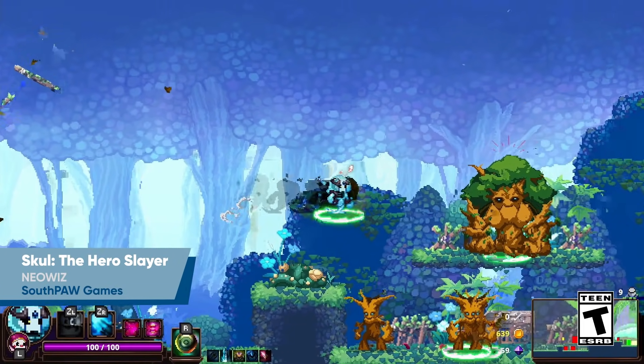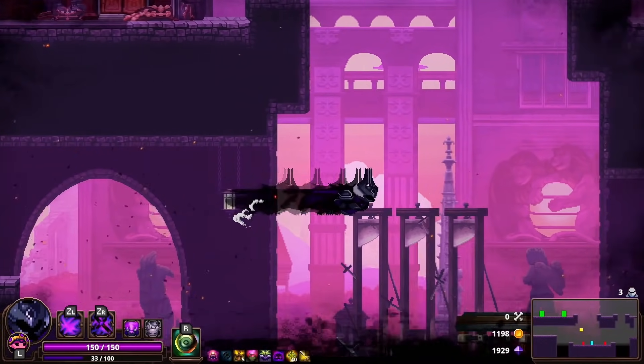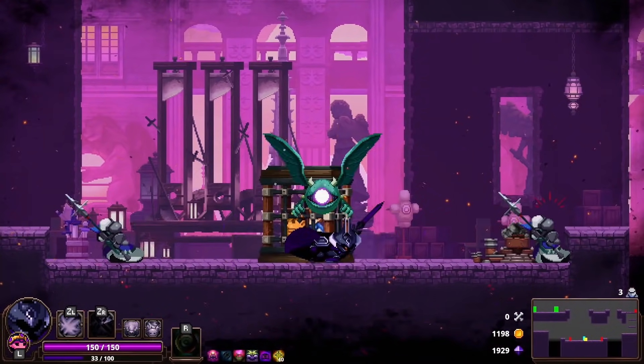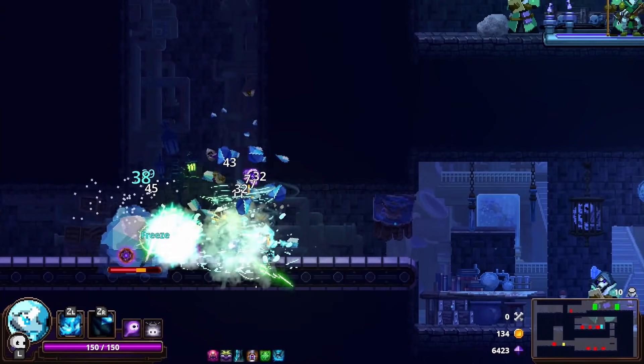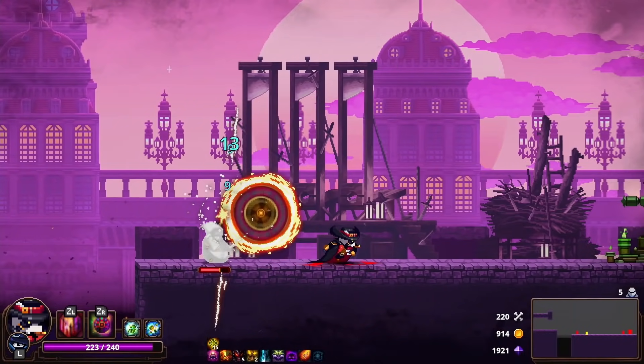Skull the Hero Slayer is a 2D fast action roguelite where you take on an entire army to rescue your king. And the best part? To progress in the game, you'll need to swap abilities, which is done by swapping heads.